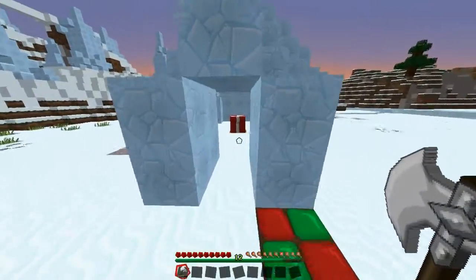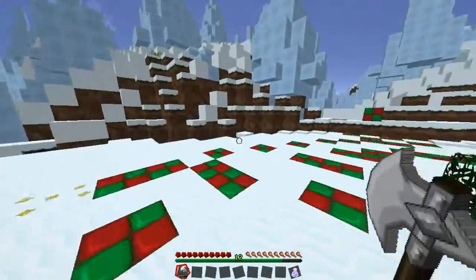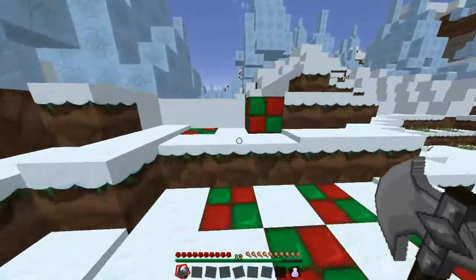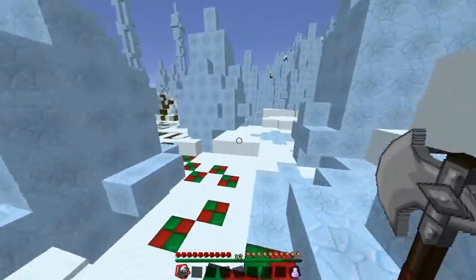Ooh, there's a chest in the igloo. Oh, a potion of swiftness. That is good because we used all our ones doing that parkour, so if we need another one, we have got one right there.